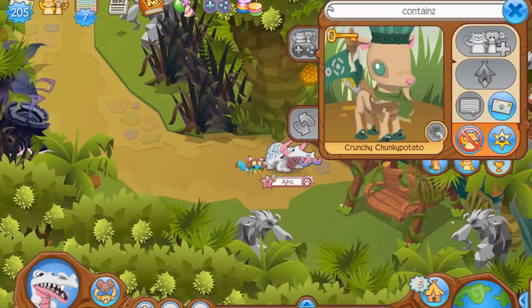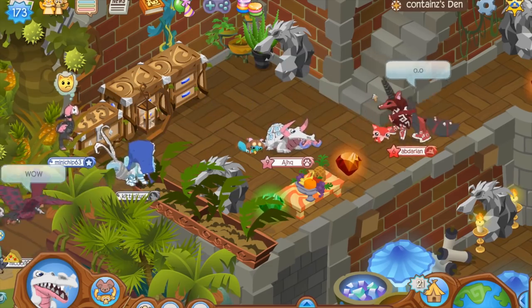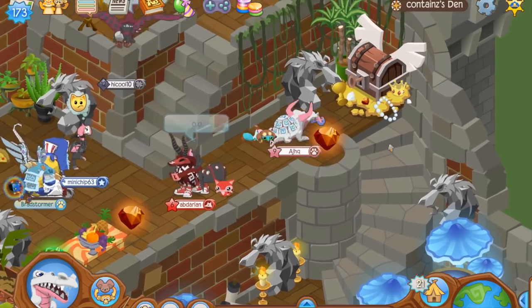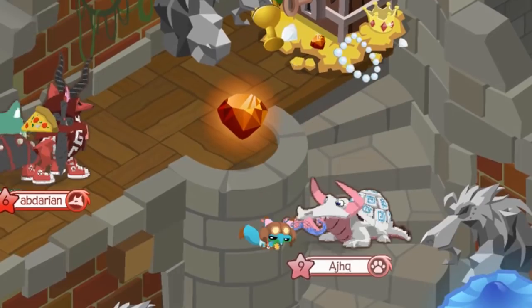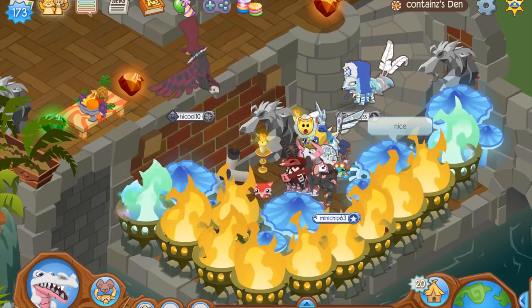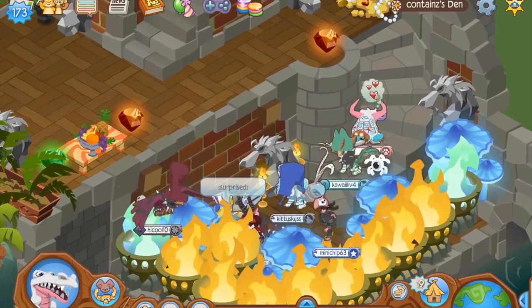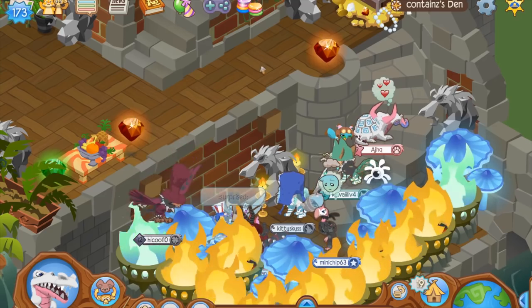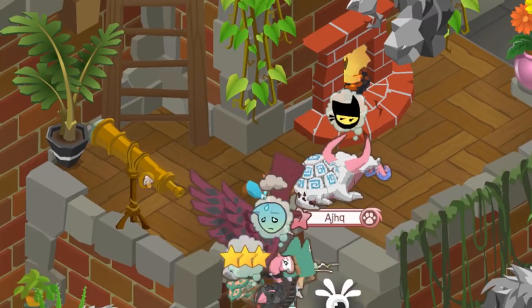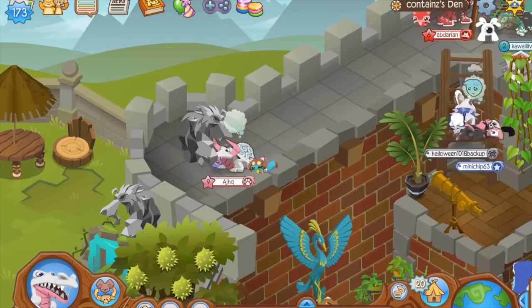Let's go to our next den — this is the den of Contains. We just teleported through. This looks like a cute little wolf-themed den by Contains with all the Greeley statues. What's down here? Fire! I love the ambiance. Trying to figure out what den this is — is it like the little castle den? Sneak up. Very cool — it is the castle den. I love this den. Good job, Contains.